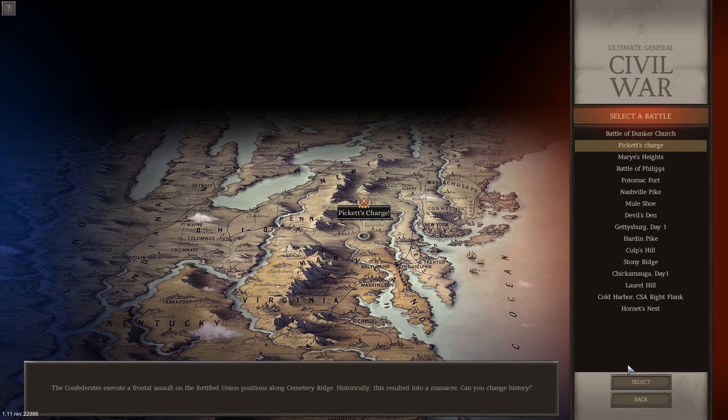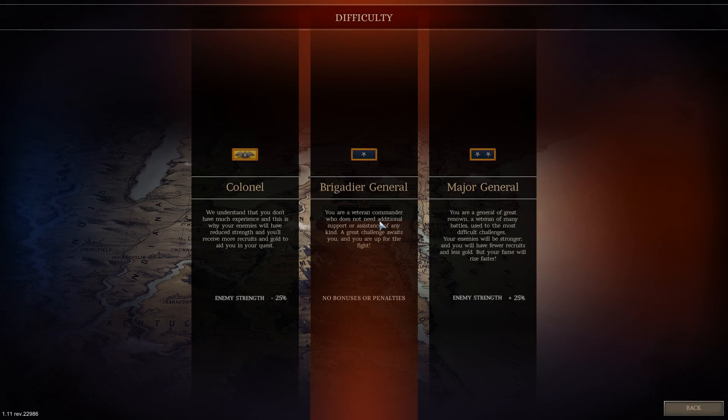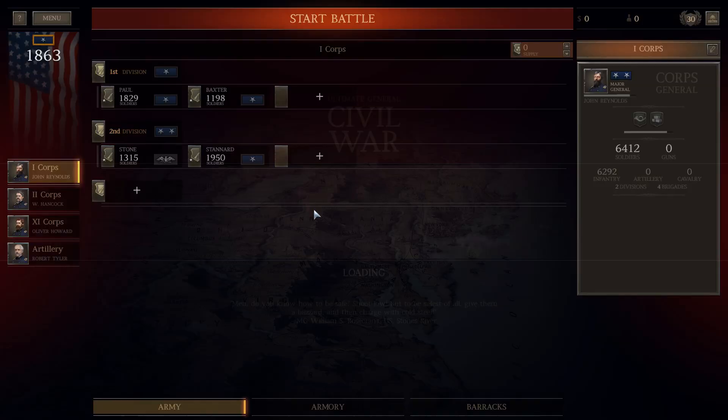Pickett's Charge was a decisive repulse for the Confederates, which clearly made the Union position unassailable. The Confederates had used their last strength and the majority of their remaining artillery. The Union forces were in rough shape as well, but they were the victors. On this 206th anniversary of the Battle of Gettysburg's conclusion, we are going to fight the Battle of Pickett's Charge in Ultimate General Civil War on Brigadier General difficulty, Standard Scenario, playing as the Union.